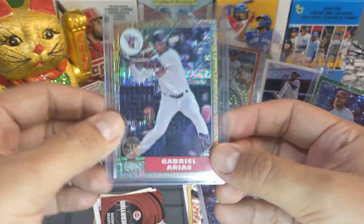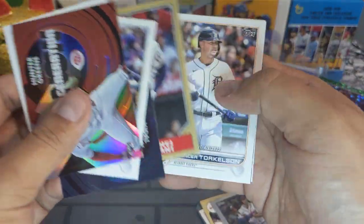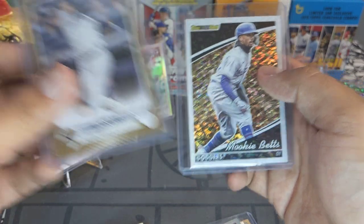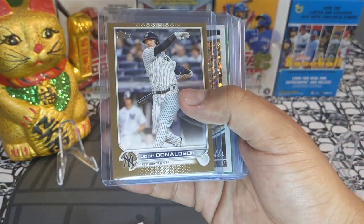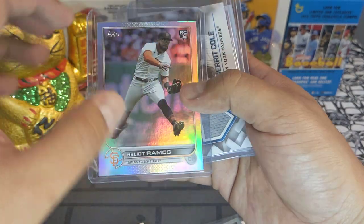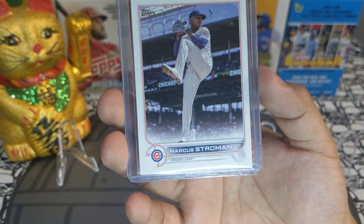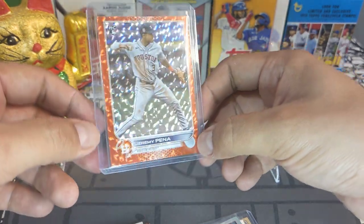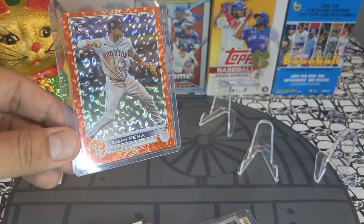Let's do a little recap. We got some nice mojo cards — some inserts, some rookies, Spencer Torkelson, Matt Olsen, Elio Ramos, Julio Rodriguez, Bobby Witt. The hits: gold Josh Donaldson, Mookie Betts Black Gold, Archie Bradley green, Elio Ramos rainbow foil rookie, Garrett Cole relic in the away jersey, Marcus Stroman short print, and the hit of the rip — a beautiful Jeremy Peña rookie card orange out of 299. Hope you guys like my videos, please comment, like and subscribe. See you all next time, peace out!